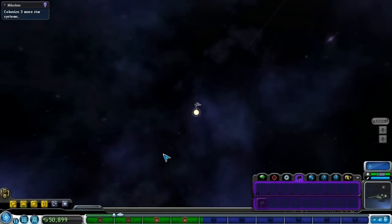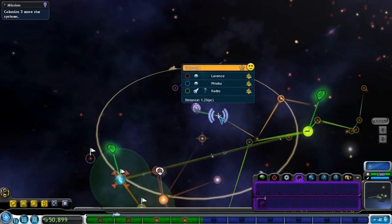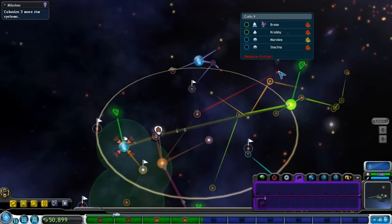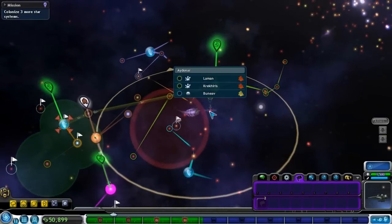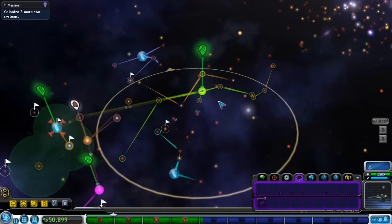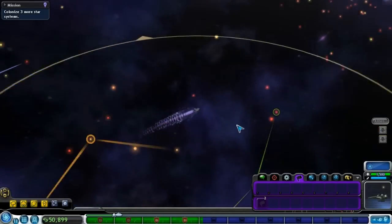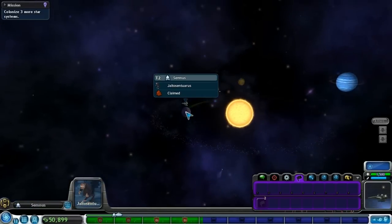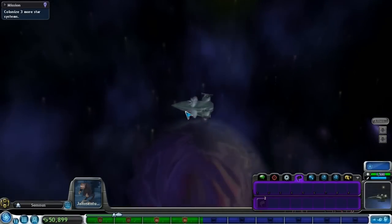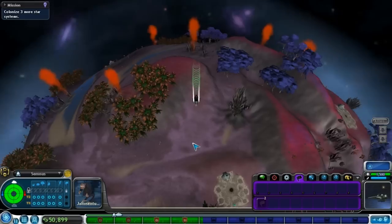Then I'm going to buy one, two — two colonies and throw those down on some random T1 planets so I can complete this mission. T1 planets — that's in their sector I think. Looking for a T1 planet. Oh there's one, let's go colonize this planet. T2 — oh, because there's already a species on here I can't claim it.